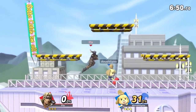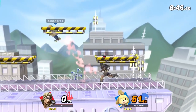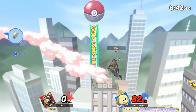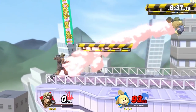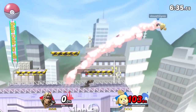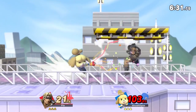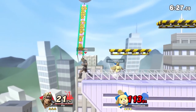That's his dash attack. At first when I saw it I was like I don't think it's too good, but I actually like it a lot now. His forward tilt is all just the whip — there's also a tipper effect to the whip, similar to Marth. It's still powerful even if you don't get the tip. Up tilt is great too for setting up juggles.